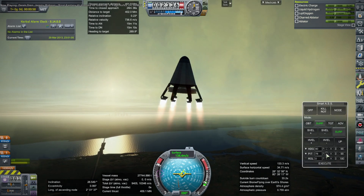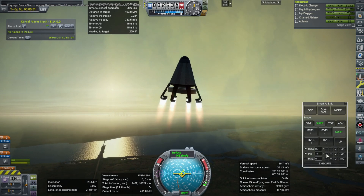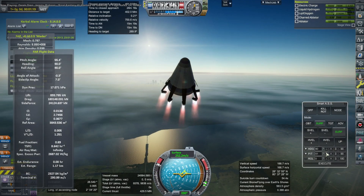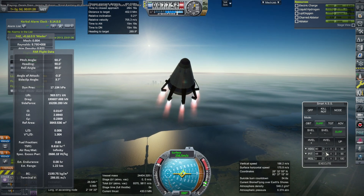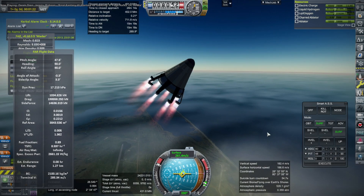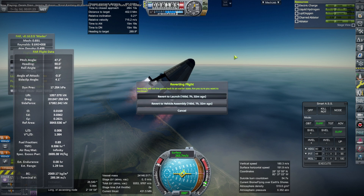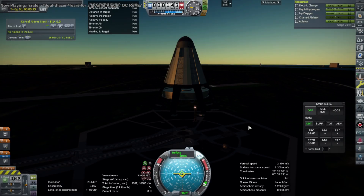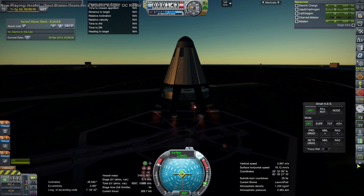As it turns out, the back plate is adding drag to the situation, as we will see in comparison with the next launch. As we launch from Cape Canaveral here, with Orlando in the background, the drag in the FAR flight data is many digits — a significant portion of our current thrust. That was not acceptable; we were losing too much to drag, so I decided to go with the Titan method.